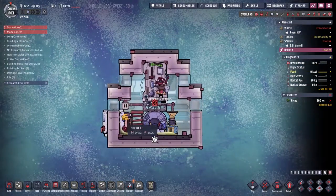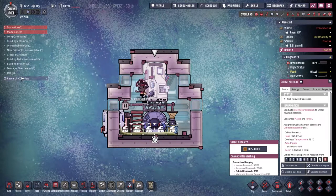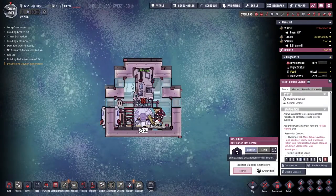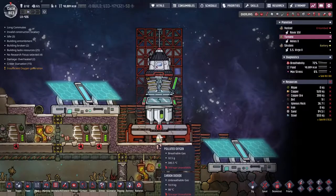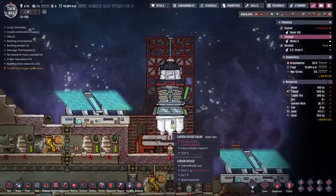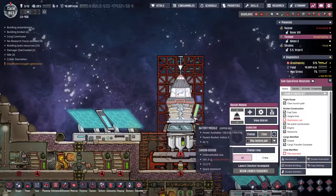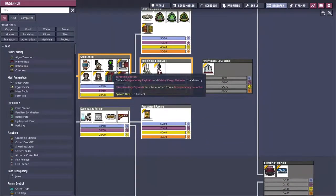After high velocity transport we can move on to pressurized forging, which gives us diamonds, and then we can have a diamond sky bridge — wouldn't that be great! Research completed — diamond press, wonderful. We need to get Randomers home, enable this building and change the destination to Tyrannu. Randomers is landing back. The research tree now shows two new pieces of technology: high velocity transportation and pressurized forging.